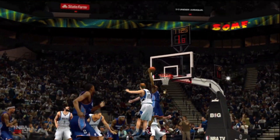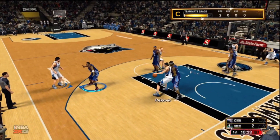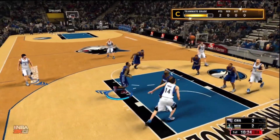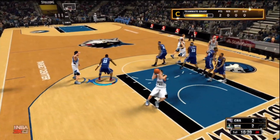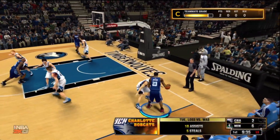Starting off against Chase Budinger and I'm just gonna drive in there getting the jam. He could not keep up with me. Now guarding Ricky Rubio, he's gonna dish it inside. I'm gonna come in trying to get a board, but they're gonna get the offensive board. Kick it out to Rubio who's gonna hit AK-47 wide open for a layup.